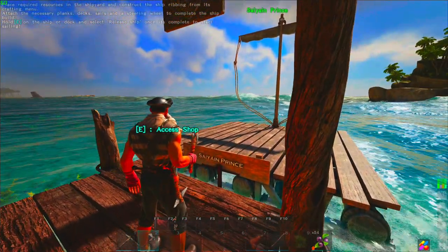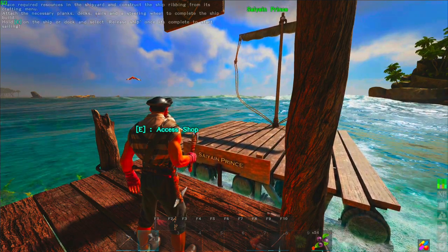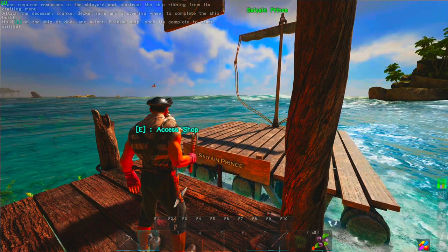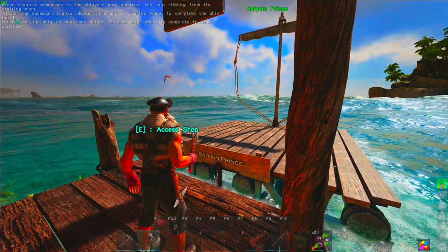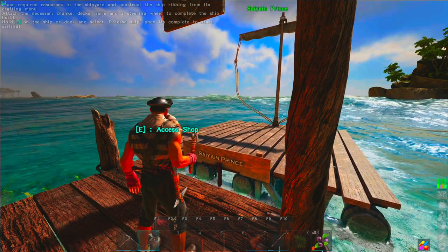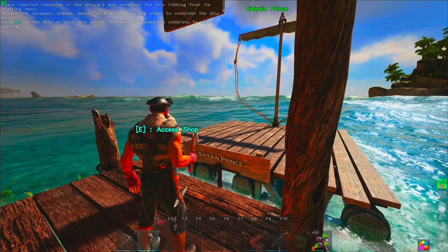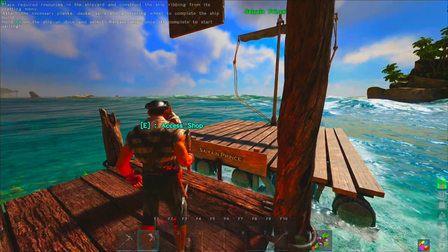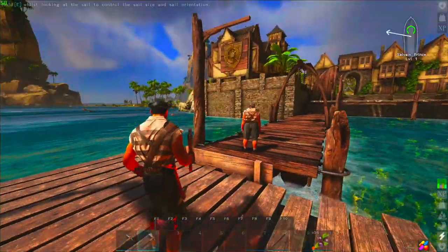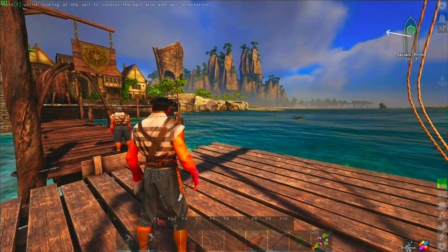Open up his shop and he'll tell you what materials you need. You can build a raft, a sloop, or a dinghy. It's really simple. When you first start out, just find this guy at the dock, see what he requires for the blueprints for building whatever you'd like to build, and there you have it — you have your first raft and you can start sailing on Atlas.